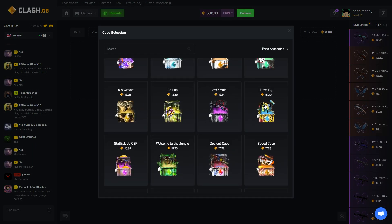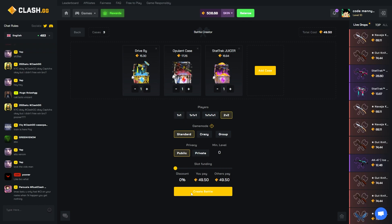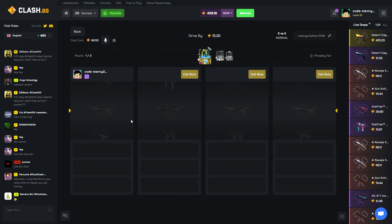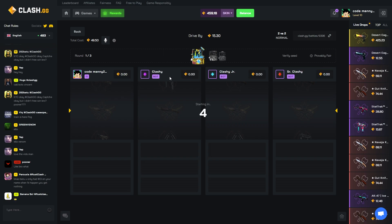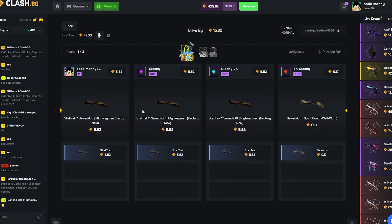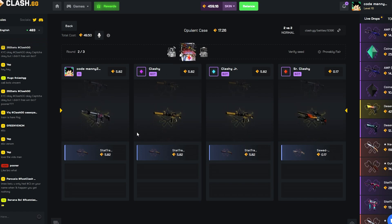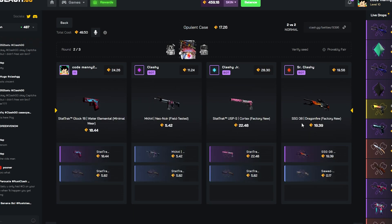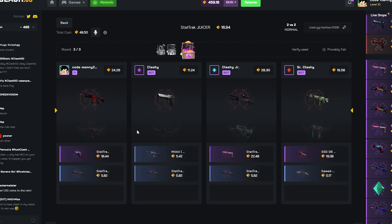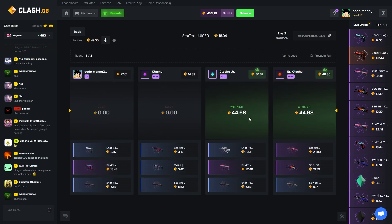Let's hop into some battles. There are lots of cases — I'm not sure which ones are good so we're just gonna put a couple on. Starting with these three and let's do 2v2, create battle, and call in the bots. We got Clashy, Classy, Junior, Senior — me and Clashy are on the same team. We're on lead. Next we got a 17-case run. Okay that definitely won them — 59 dollars. They won 63, not bad — 63 dollars each.